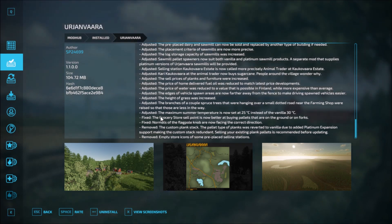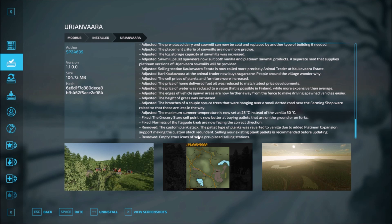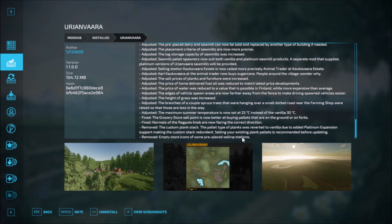The edges of vehicle spawn areas are now further away from fences to make driving spawned vehicles easier. The hedges of grass were increased. Branches of a couple of spruce trees hanging over the small road near the farming shop were raised. The maximum summer temperature is now set at 25 instead of vanilla 30. The grocery store's selling point now better handles buying pallets. Normals of the flagpole knob now face the correct direction. The custom plank stack platinum pallet type was reverted to vanilla due to added platinum expansion support making it redundant. Selling existing plank pallets is recommended before updating.